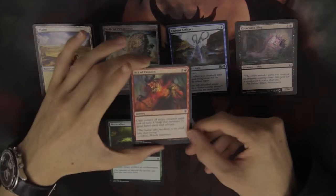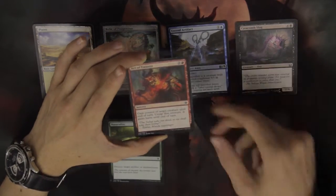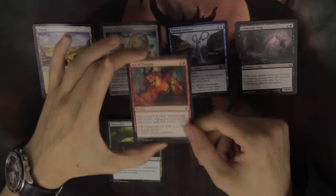Finally, we have a sorcery. A sorcery is just like an instant, except it can only be played on your turn. The sorcery will do its job and then it's removed from the game.